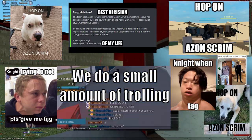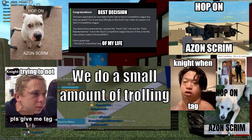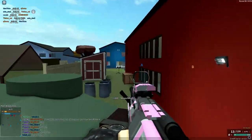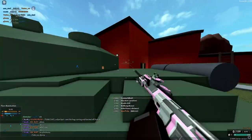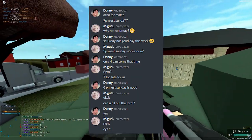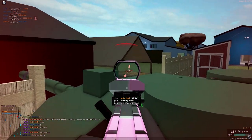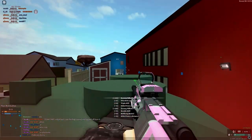Team reps should seek out scrims from similarly skilled teams as often as their activity allows them to. Scheduling a scrim is like scheduling a match — you DM the team rep of the other team for possible times and poll your own team for the times they can show up. The only difference is for a match, you fill out the match scheduling form.